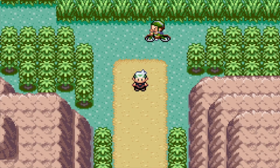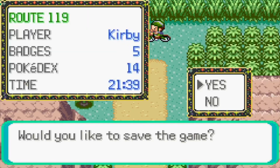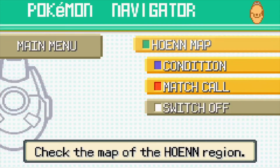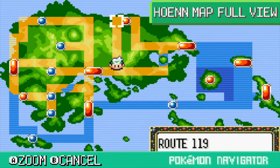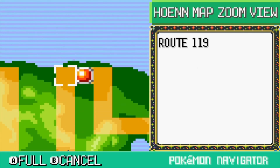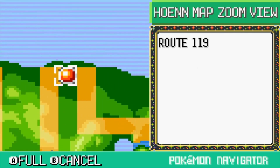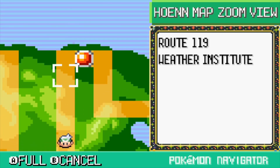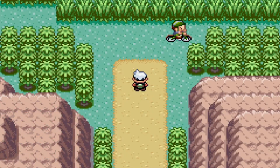Next time on my Pokemon Emperor Randomizer Nuzlocke, we are going to go up Route 119 all the way through — oh, the Weather Institute! Oh, I know where we're going. Before we head to Fortree, we're going to head up to Fortree City, going up Route 119 and see what's going on at the Weather Institute. If you enjoyed this video, you can like, comment, subscribe, and I hope you have a wonderful day — goodbye, see you, bye!